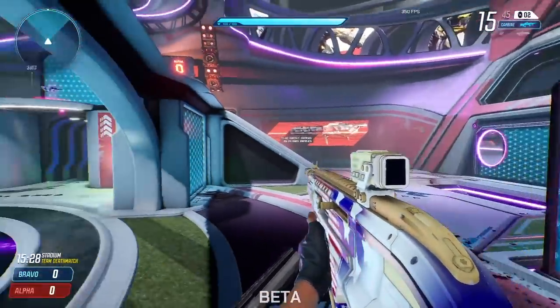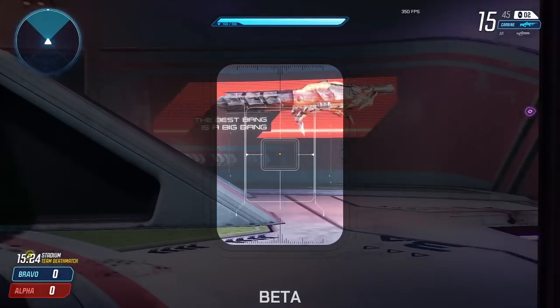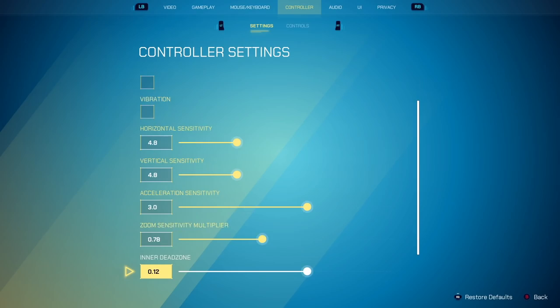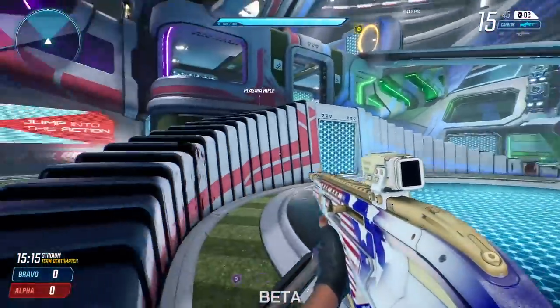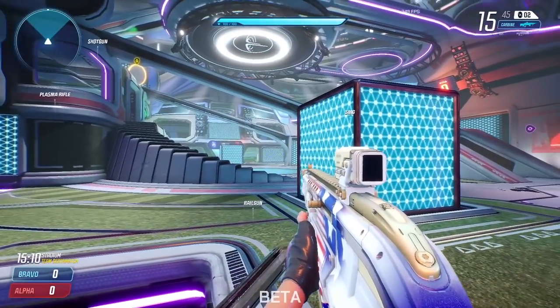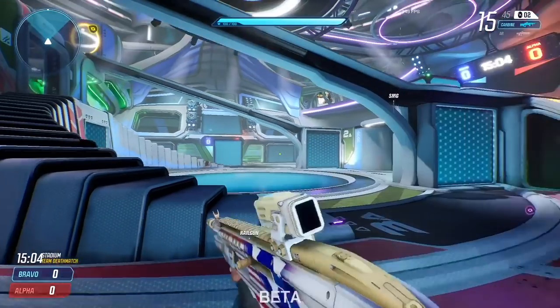Zoom sensitivity is: if my sensitivity is 5 here and I zoom in, it is multiplied by whatever this value is. For me it's 0.78 — so 78% of my sensitivity is how fast I move when I'm zoomed in. I like this for long-range fights, especially on controller, because it's hard if you're on a higher sensitivity to make tiny adjustments when someone's moving slowly without a zoom multiplier.